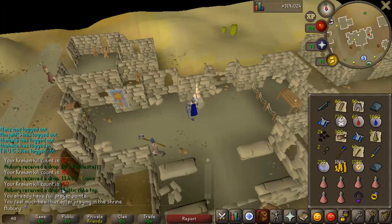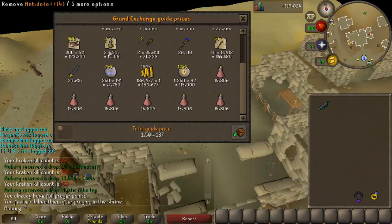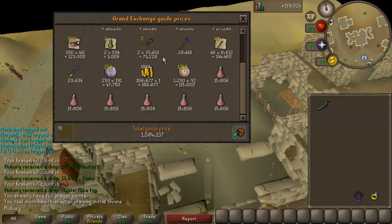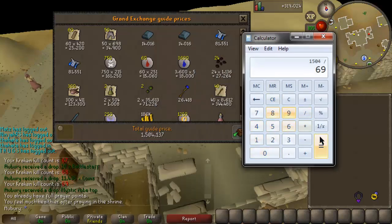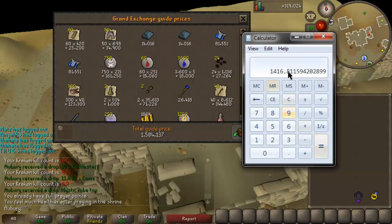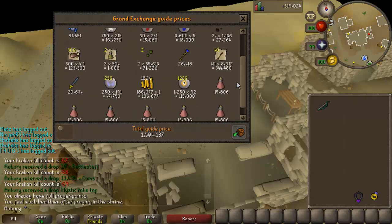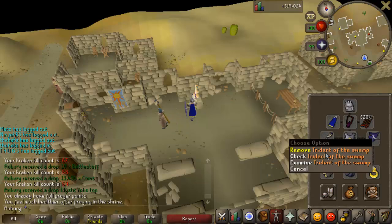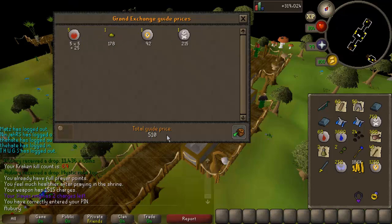I just completed a 69-kill Kraken trip. Throwing everything in the price checker: 1.5 million total, no unique drops. That's 1,504k divided by 69 — an average of about 22k per kill for regular kills. You can kill about 60 to 65 per hour, so that's roughly 1.4 million per hour from regular drops alone, which is actually quite good for how AFK this boss is.